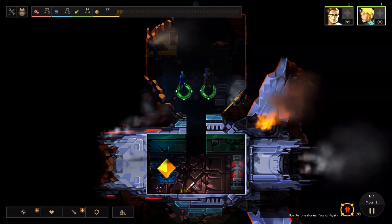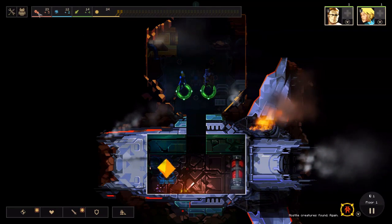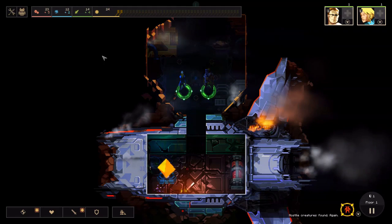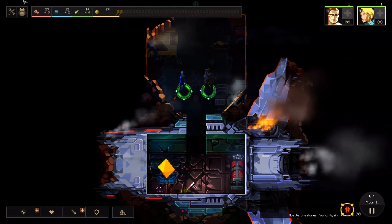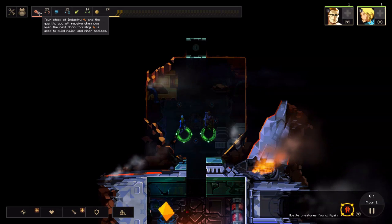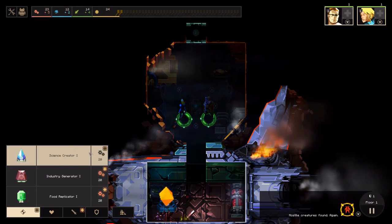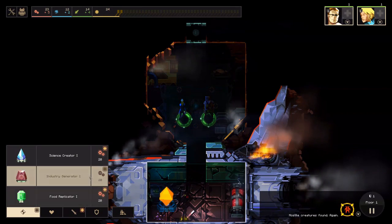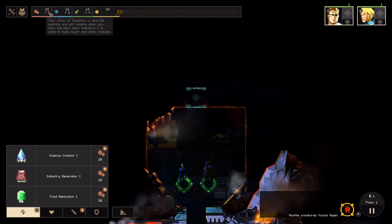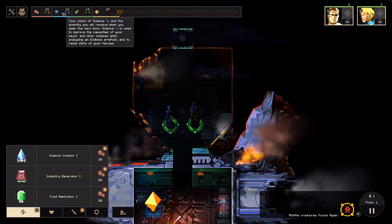The way this game works, there are quite a few things to talk about. First of all, we have four resources that you might be familiar with if you played Endless Space or Endless Legend. We have industry, which is used to build things like a science generator, industry generator, or food generator — and these will generate more industry, more science, and more food, as you might have guessed.